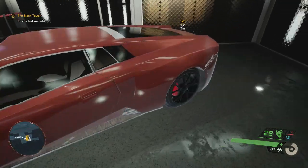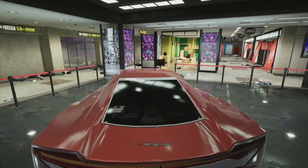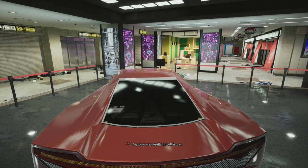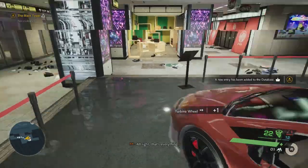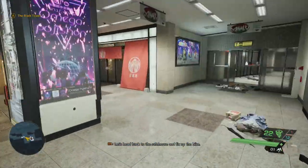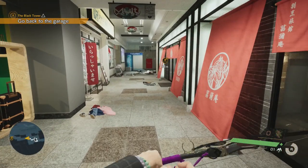Look at this — is this a Lamborghini or Ferrari? It looks more like a Lamborghini. I get it now — my boy was really into this car. I'll bet we can use this turbine wheel, and yeah we can. We're trying to figure out a good engine, a sports car engine. We got it now — that's everything. Let's head back to the safe house and fix up the bike.